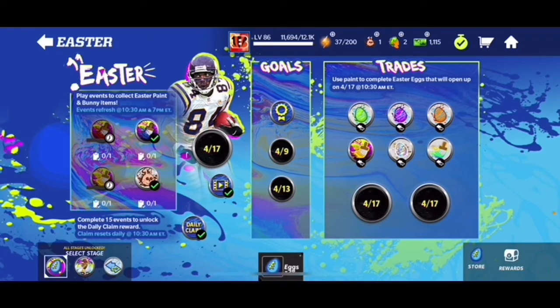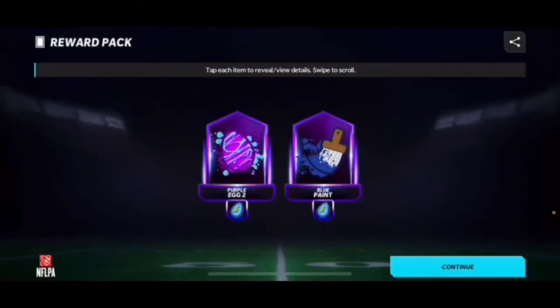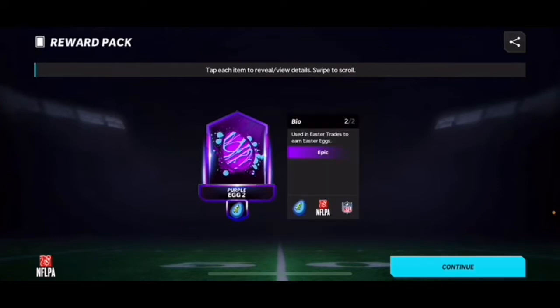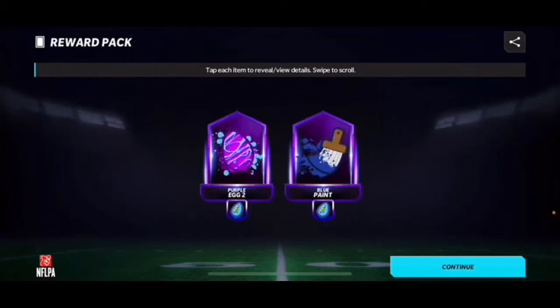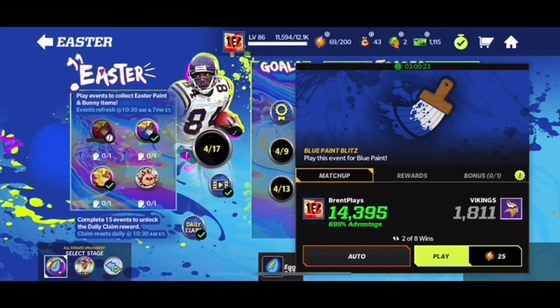Now I'm going to show you guys the clip of me pulling an egg in a live event. Look — I have a paint and I have an egg. This is a live event pack, literally just from winning a live event. I got a purple egg — purple isn't the best, but this is a free egg. I pressed continue and boom — I played this blue paint live event and got an egg.